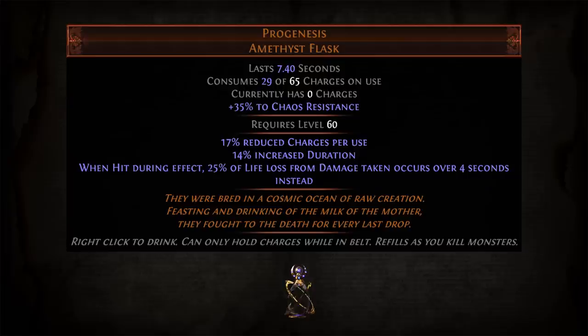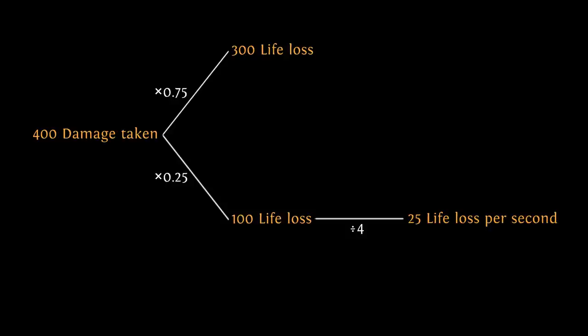When you take damage from a hit with Progenesis active, 25% of the resulting life loss is applied over 4 seconds instead of being lost up front. So if you take 400 damage, you will lose 300 life instantly and the remaining 100 will be lost over 4 seconds at a rate of 25 life per second. Sounds simple enough, right? Well, not always.